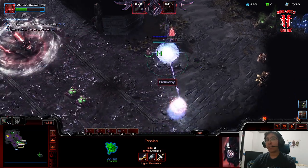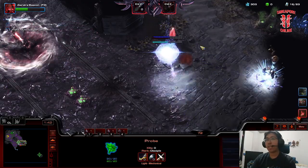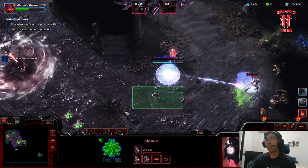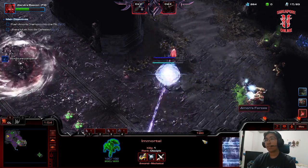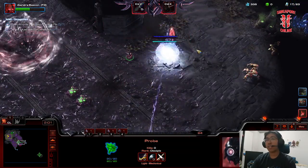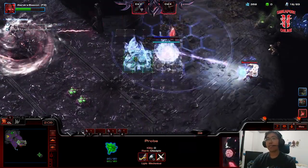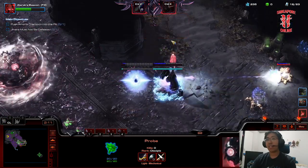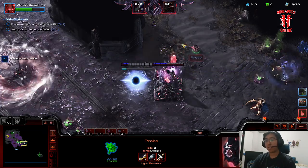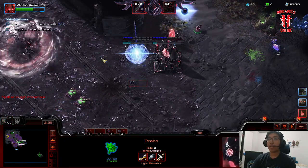Open fire. The tricky part is it needs to be in range of the cannon — that's why I set the backup probe. Unfortunately the range is not quite there. Oh no, that idiot's not firing on the Immortal. Fire on the Immortal! We take it down — okay, perfect. We are now supply blocked, as I worried about.